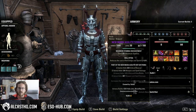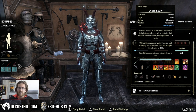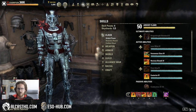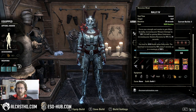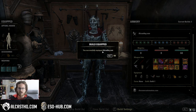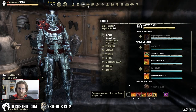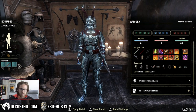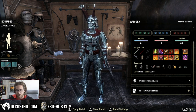I have a slightly different build here. The main difference I want you to know is that you actually can also change morphs. Here I have Cauterize, and here I have Forward Momentum. Now we go to the Armory station and choose a build which has Flames of Oblivion and Rally. I can equip build. You successfully equipped ArcusHQ.com. And now you see I have Flames of Oblivion and Rally.